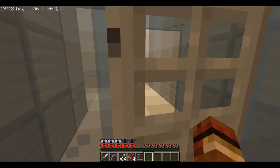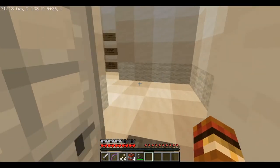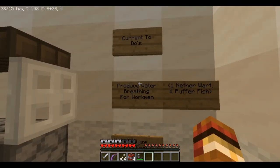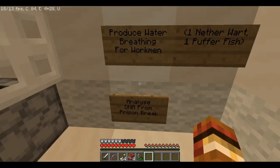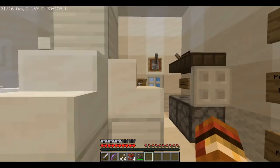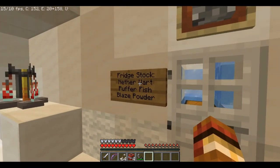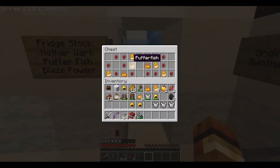We need to be clean in order to get in here — sanitize. Okay, there we go. So currently we need to produce a water breathing potion: one nether wart, one puffer fish, and analyze DNA from prison break. Fridge stock: nether wart, puffer fish — okay, that's what we need. Let's open this door and grab the puffer fish and nether wart to make the potion.